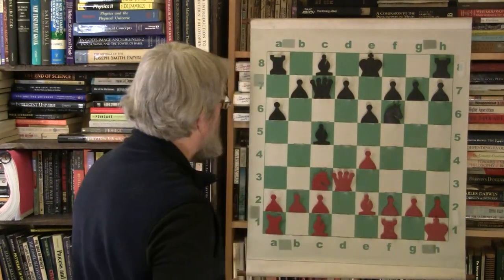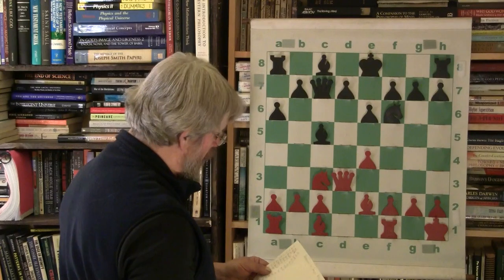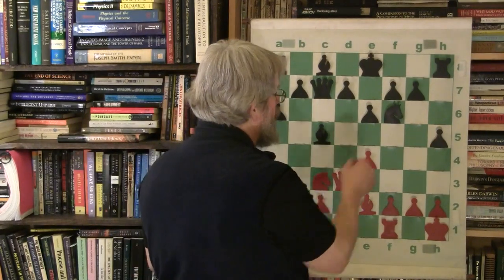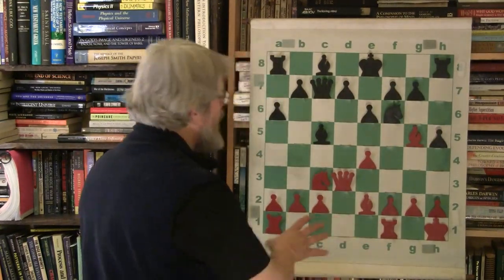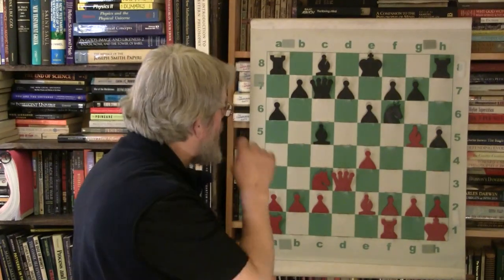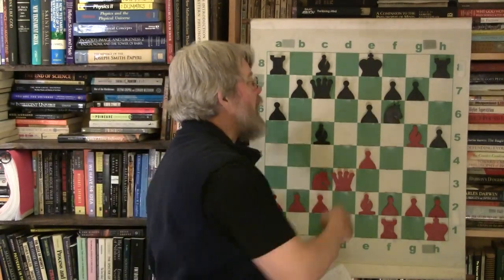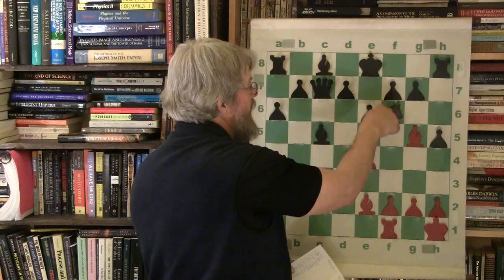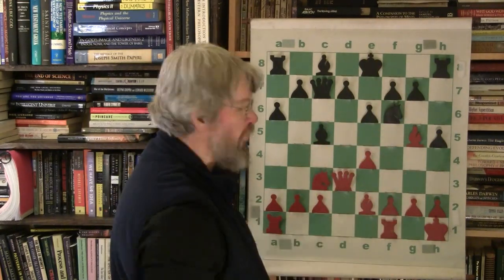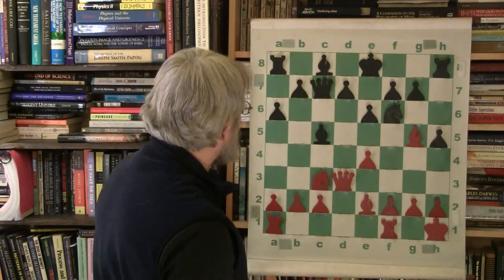So he bumps her down just one. There's nothing really dramatic he has to do — just get her out of the way for the moment. She'll be back in action shortly. H5. And now Bishop to G5 — a typical bishop thrust. It's not pinned to anything, but it is a great developing move. If he retakes with the pawn, it'll kind of goof up the kingside. Kasparov does have the bishop pair.